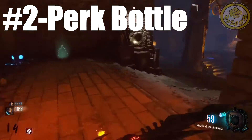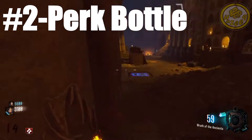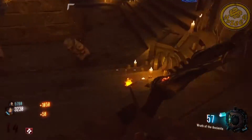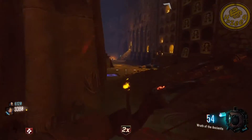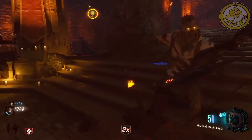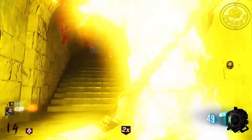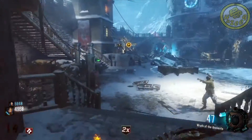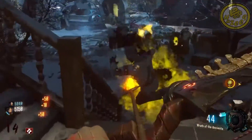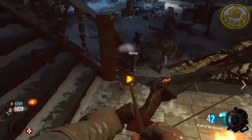Coming in at number 2, we have the perk bottle drop. The first great thing about this drop is that it can give you more than four perks on a map, which is normally really hard to achieve. The second great thing is you might get Juggernog on an early round — imagine having Juggernog on round 2 or 3, saving yourself 2,500 points to spend on the mystery box or save for a future Pack-a-Punch. Having an extra perk was never a problem, so perk bottle comes in at number 2.